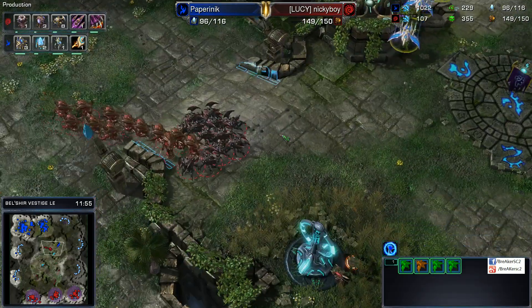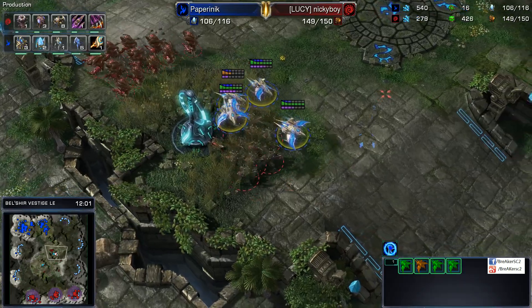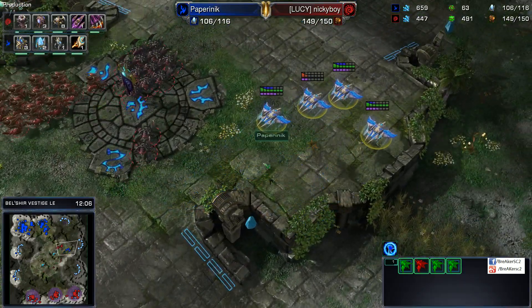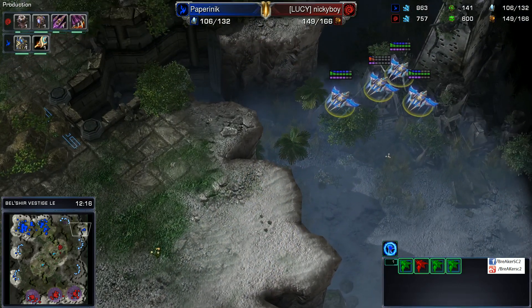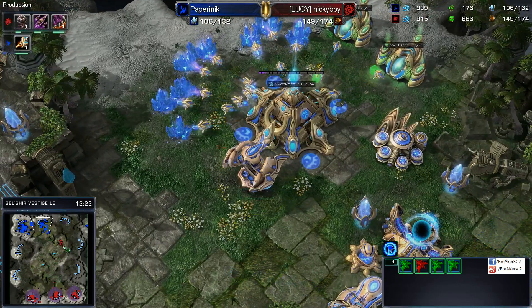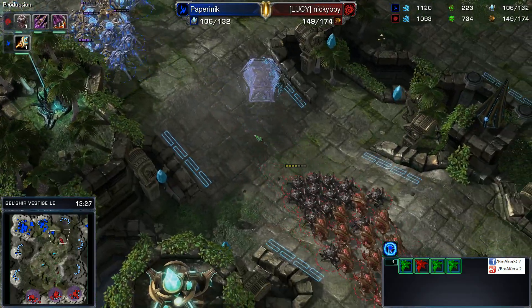An Overlord spreading creep has just been shot down, bringing the resources lost for our Zerg to about 1,200. Ideally, with Phoenixes as a Protoss player, you need to be able to keep all your Phoenixes alive and get two or three Queen kills at the very least, and as many Overlords as possible. I believe the units lost for Nickyboy was only one Queen and quite a few Overlords, but it's going to pay off — the forward engagements are coming.